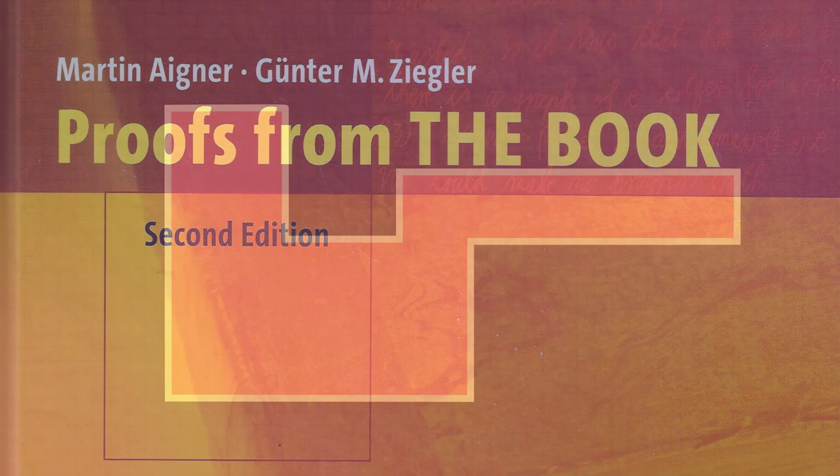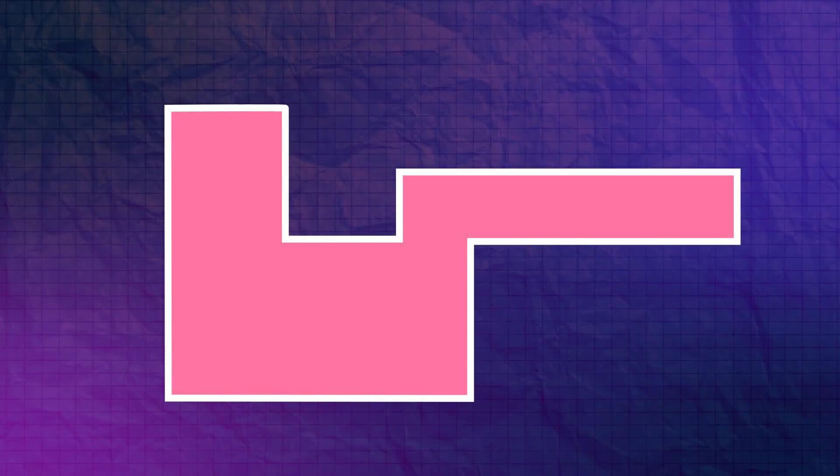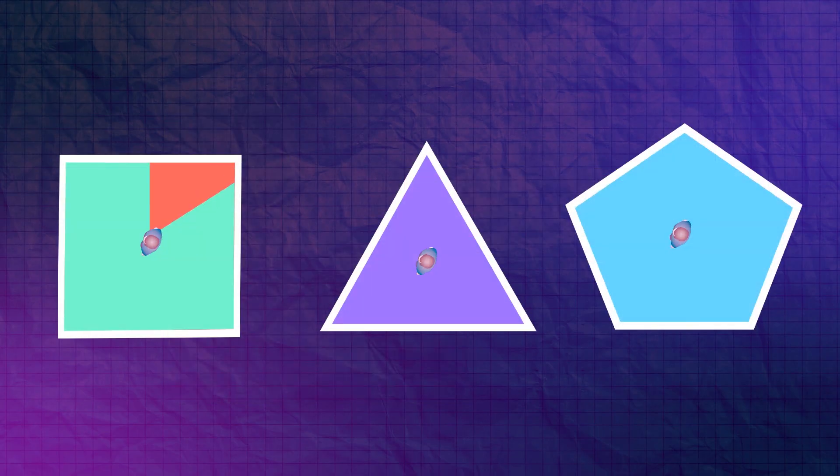We will only be using polygons as our galleries — straight edges, no internal walls, just a closed polygon. For the guards, we assume they cannot move, so they are stuck in one place, but they can see in all directions at once. It might make more sense to use 360-degree cameras instead of guards, but we're going to stick with the guards. This means any of these shapes here could be completely observed with just one guard, since with that 360-degree vision they could see the whole thing.